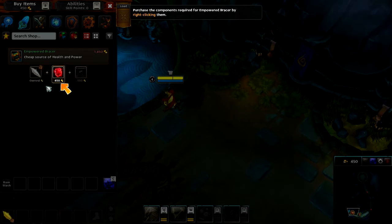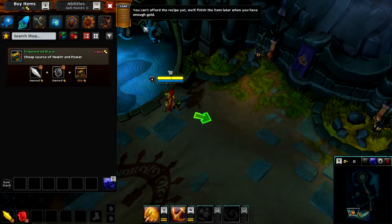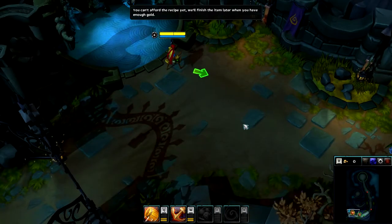Purchase the components required for Empowered Bracer. You can't afford the recipe yet. We'll finish the item later when you have enough gold.